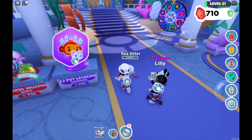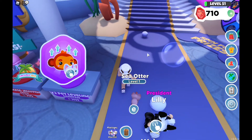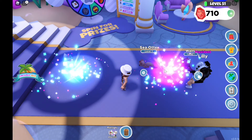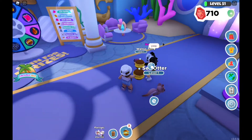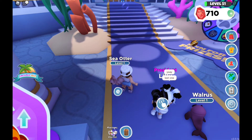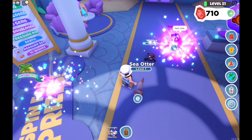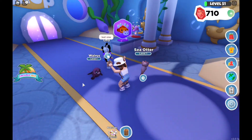Now it's time for the pearl pod. I got a hermit crab and Lily got a seal — that's so cute. And now for the treasure pod: I hope for something good. I got a seahorse and she got an octopus. These are both ultra rares.